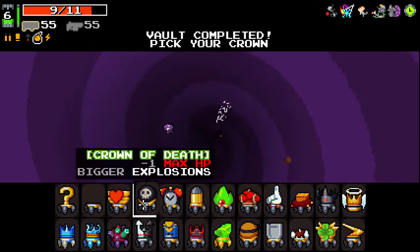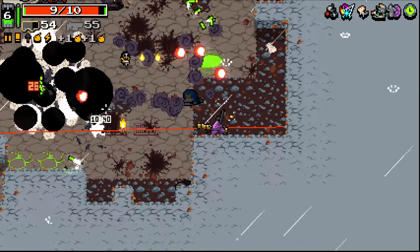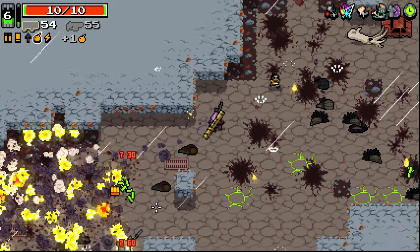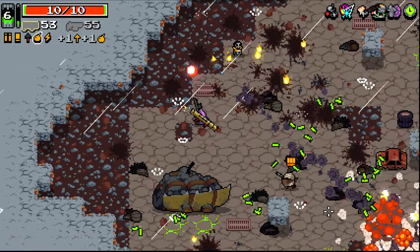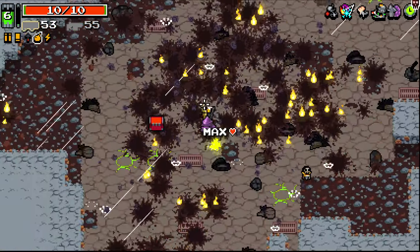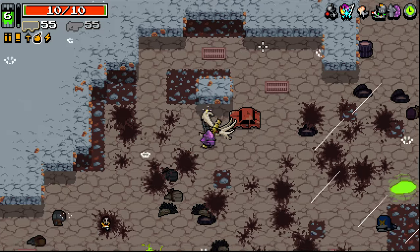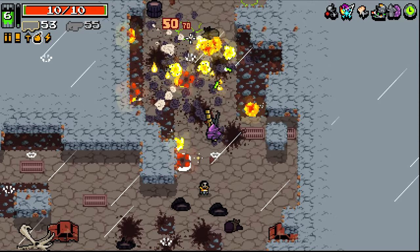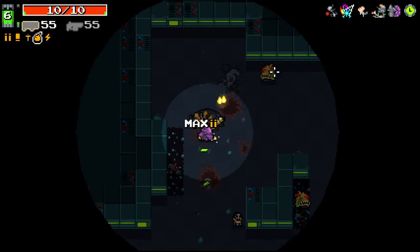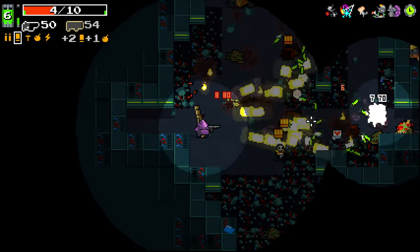Ta-da! I've never really done a run with this before, but I think it could be quite fun. Obviously it does increase my risk of hurting myself quite a bit. But you can see with the burn damage we've got going on, it's pretty interesting. It's doing pretty well. I just need Boiling Veins now to make sure I've got some safety, because right now I don't have a lot of safety — I don't have anything to bring me back or anything. The fact that I can one-shot those guys is good.